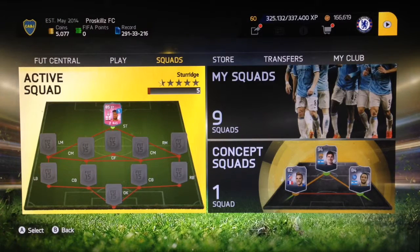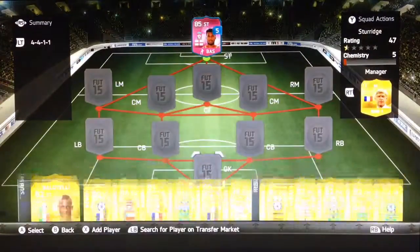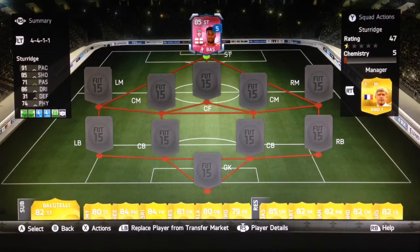Hey guys, it's the Fob Gamer here, and today I'm gonna do a squad builder for this loan pink Sturridge. His stats are 91 pace, 85 shooting, 71 passing, 86 dribbling, 31 defense, and 74 physicality.